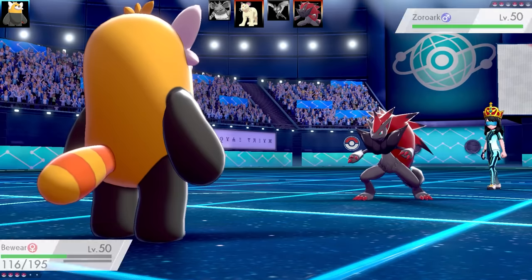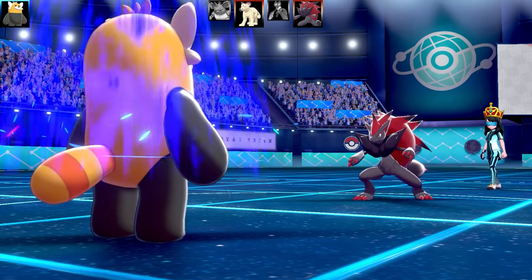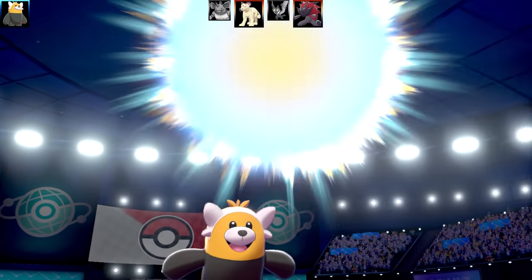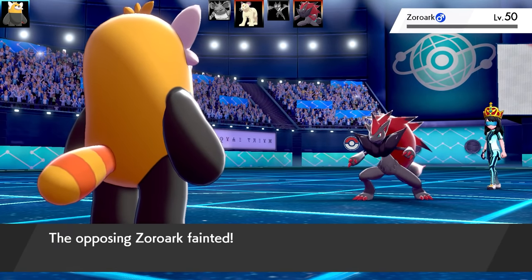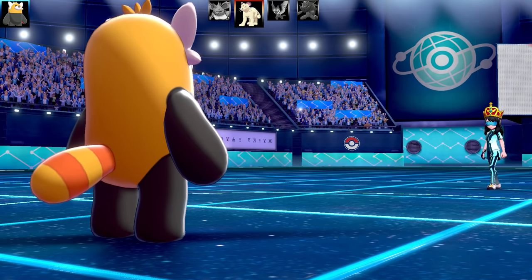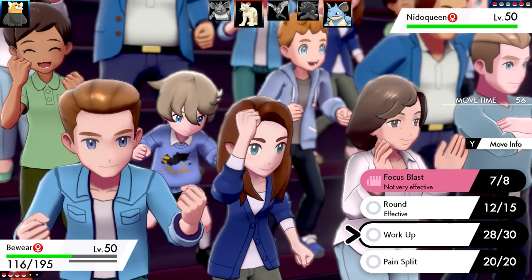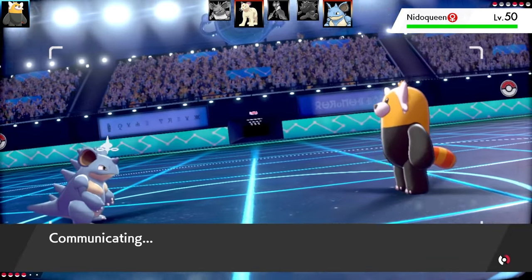Zoroark goes for Fake Tears - that's going to drop my Special Defense by two stages and boost Bewear to plus three Special Attack. Focus Blast is not going to miss and Zoroark gets one-shot. That's three Pokemon down already with my Bewear - are we getting a Bewear sweep? Next Pokemon is Nidoqueen. We've had Nidoking, now Nidoqueen. Nidoqueen can really only be hit by Round here so I'll go for Pain Split.